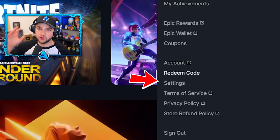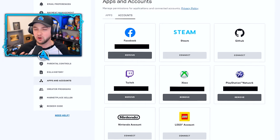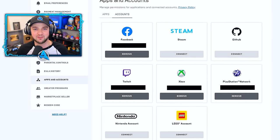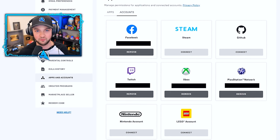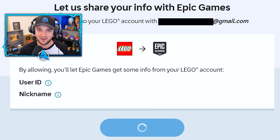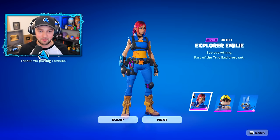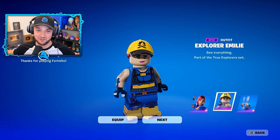Once logged in, go down to Account Settings and then go over to Connected Accounts. You've probably been here before if you've ever connected your Epic Games account to YouTube or another console. In here, you can now see the icon for LEGO. Simply click the Connect button, log into your LEGO Insiders account, and then the next time you log into Fortnite, you'll be presented with the Explorer Emily skin completely for free.